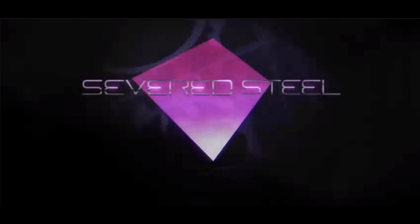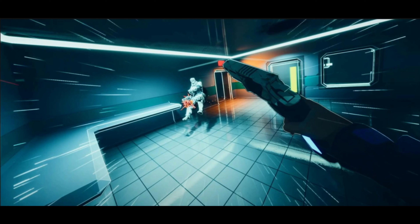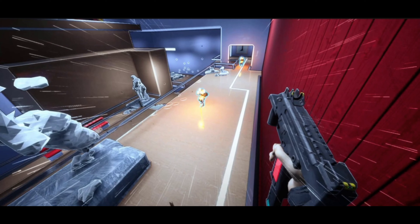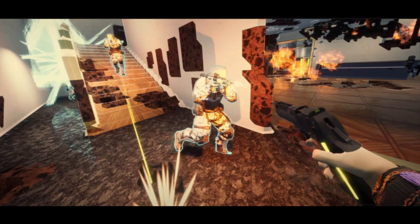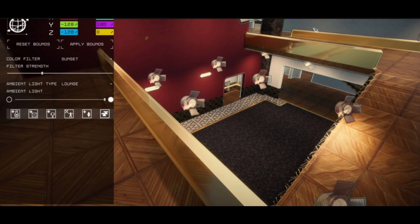Severed Steel. This is a runner shooter, something like Blade Runner or Karlson — if you know what Karlson is. If you pick up any gun, you can shoot it. If you're out of ammo, you can throw the gun. The enemies vary between different kinds, including the weapons they carry and their weaknesses. This game is very simple.